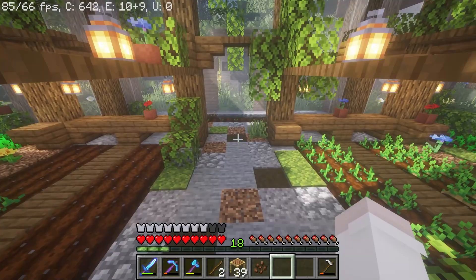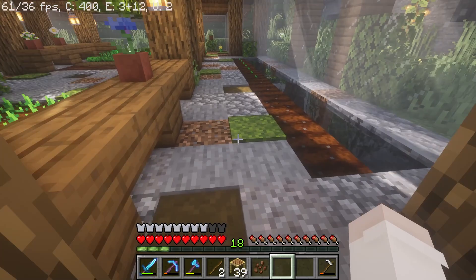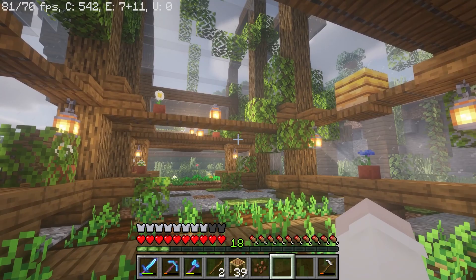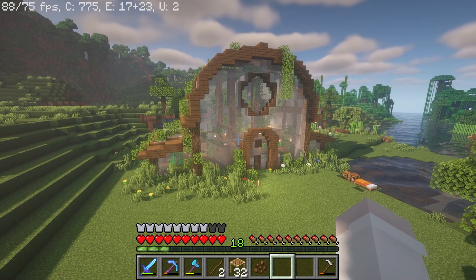I placed some moss carpet around, and that just really brought the floor to life. And I placed the melon seeds — I know this isn't the most efficient way to grow them, but I don't really care. This is more for aesthetic purposes, because I can't grow a whole lot of food in here, but at least it's really safe and beautiful. Especially with the shaders — look at the bees flying around in here. It just brings it to life.